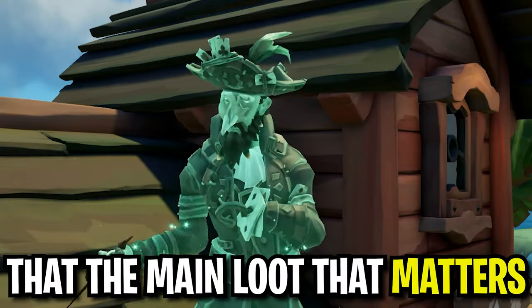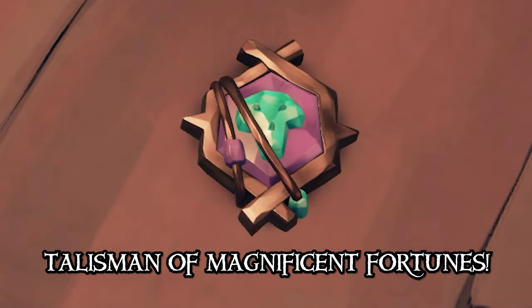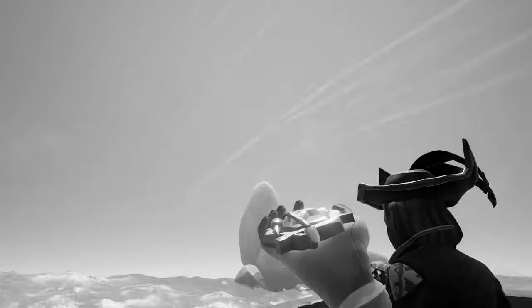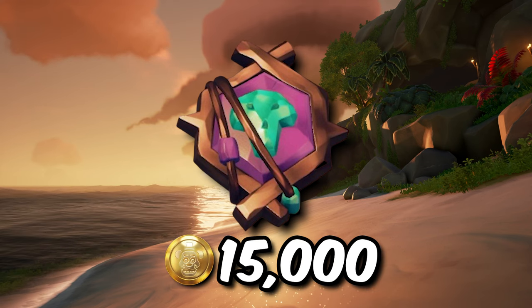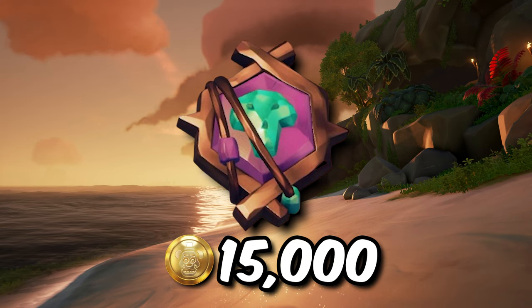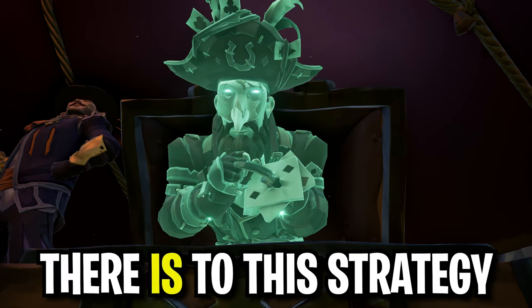It's important to mention that the main loot that matters is going to be the Talisman of Magnificent Fortunes. This is the high value treasure that you get at the end of the raid. This item sells for a base value of 15,000 gold and gives a very significant amount of rep when you sell it, making it more than 50% more valuable than the Chest of Legends.